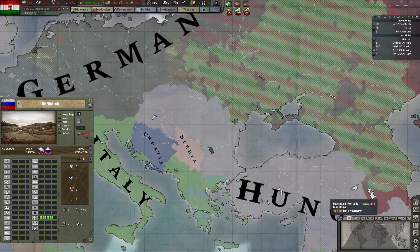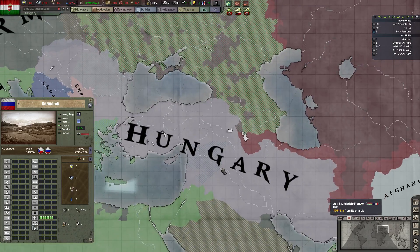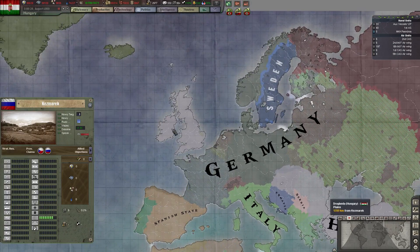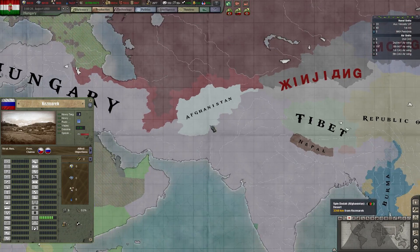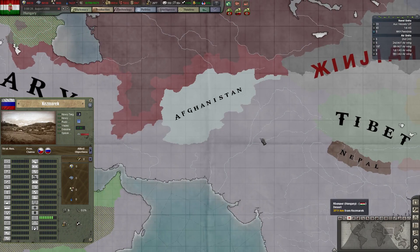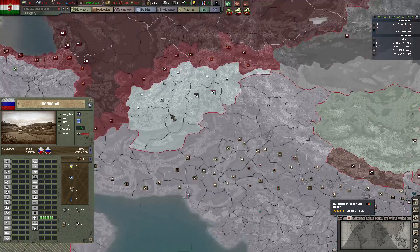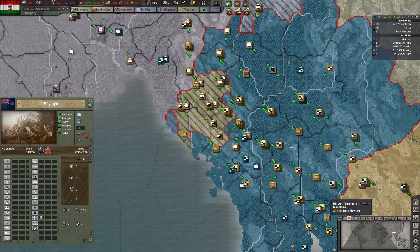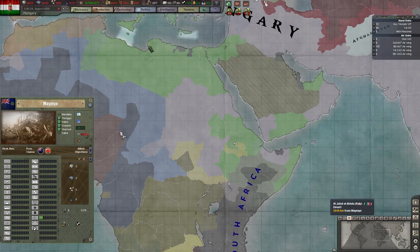We took Romania, Bulgaria, Turkey, Iraq, France, a little bit of United Kingdom, all of the United Kingdom, Great Britain, Ireland, India, Afghanistan — Afghanistan right here — the Pakistan area, Iran. Afghanistan is our puppet, Nepal is also our puppet, Bhutan is our puppet, and Burma is our puppet. So we got a bunch of puppets. We also have South Africa and so on.